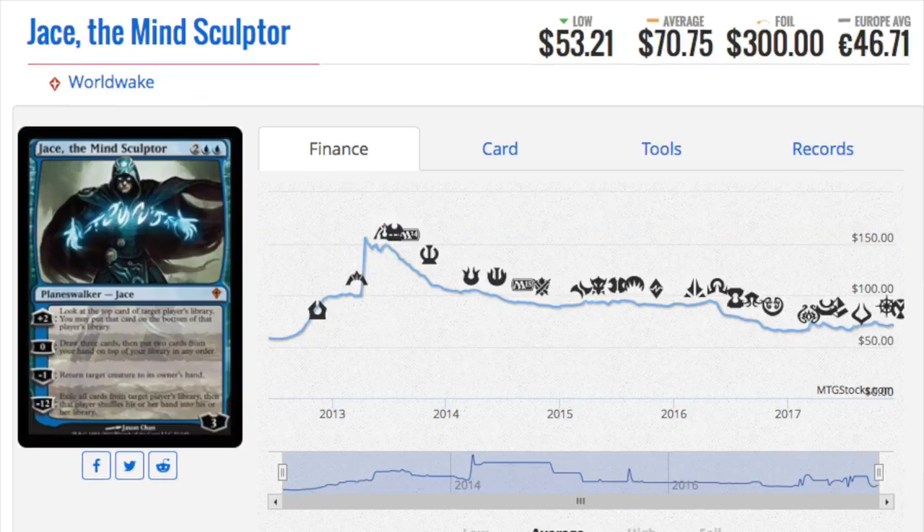I wanted to talk about Jace. I remember when foil Jace, before any reprints, was about $800 a card — it has since dropped to $300. This is the original foil Jace, not the reprinted version. It keeps dropping; if it gets to $200 or $150 it would be an automatic pickup. This is clearly a card worth at least $400 if it were ever unbanned. So if you want to take a high-risk play, buy the original foil Jace at $300.